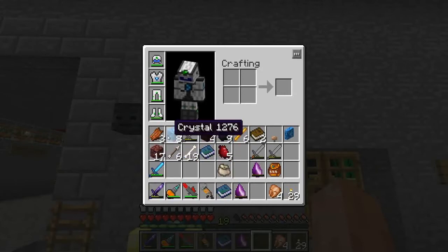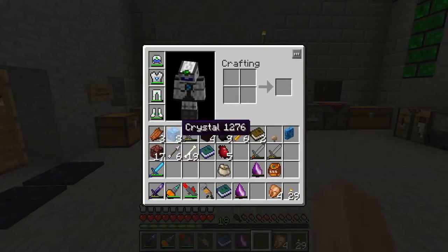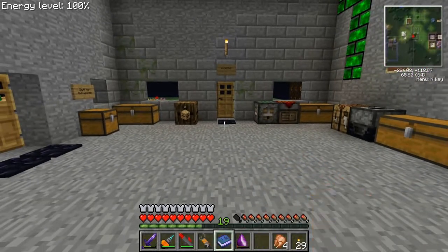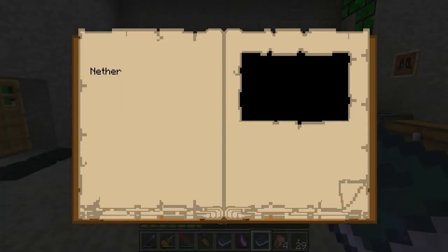So I want to do a couple of things today. The first thing I want to do is see if Mystcraft portals work again. I know that they work for people, but they had a problem with entities for a while. So I want to go make a new link book in the nether and set a portal up over here.